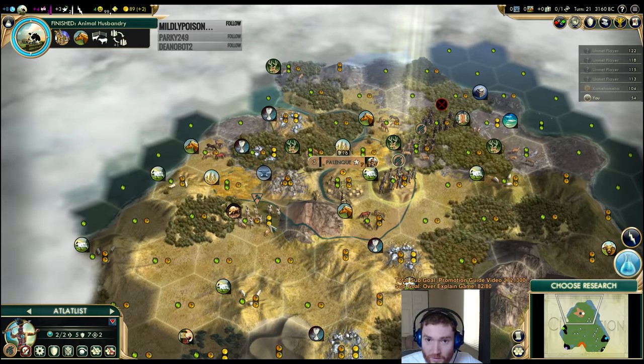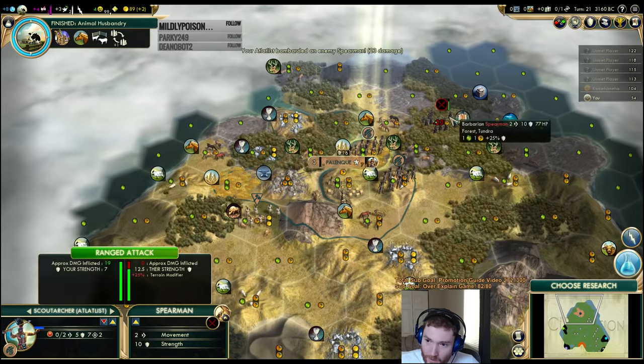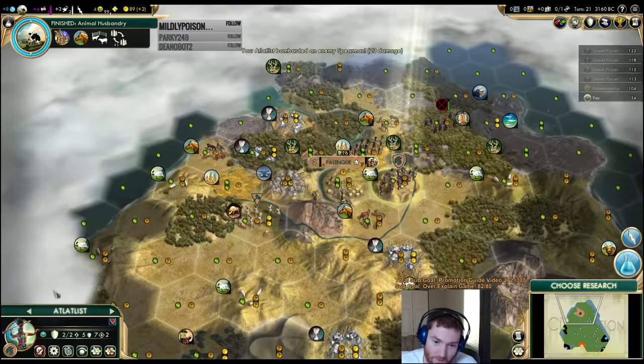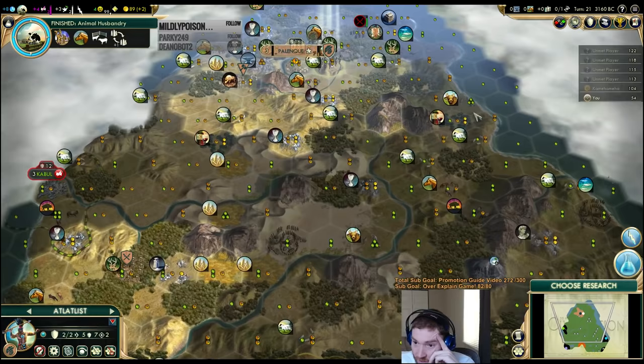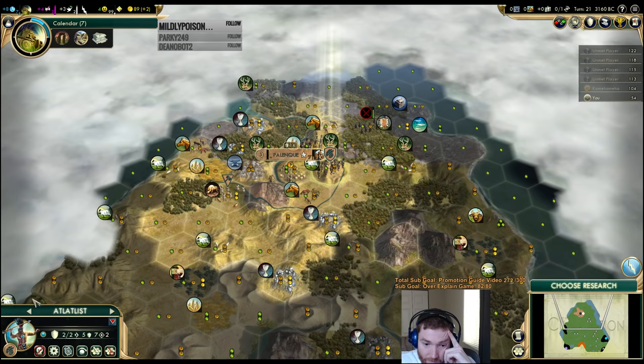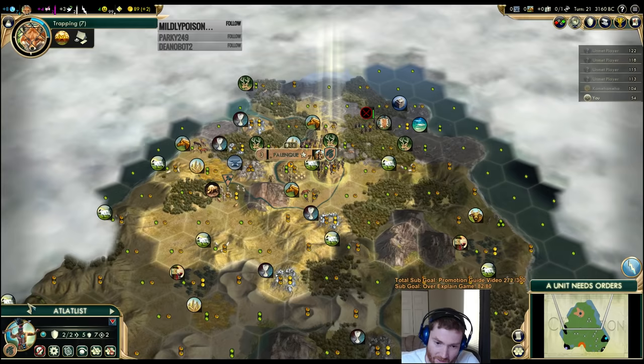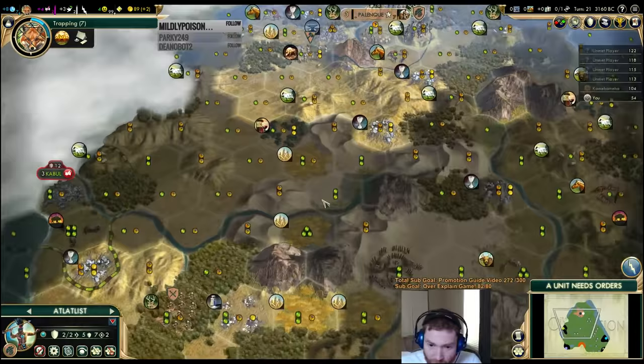I kind of want this barbarian to come a little bit closer, so I'm going to back up one tile and take a shot at him. He'll slam the horse into my guy next turn. Tech-wise, we're going to need camping at some point. I don't really need calendar for wine, so let's queue up calendar. Actually, trapping is probably quicker. Versus the AI, I like to get construction fairly early — it helps for any of their annoying early rushes.